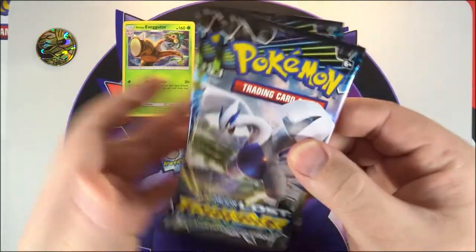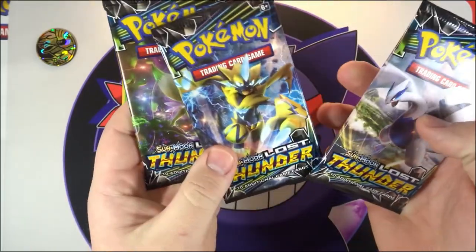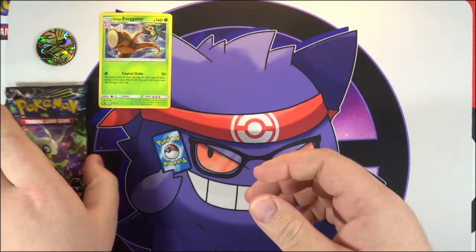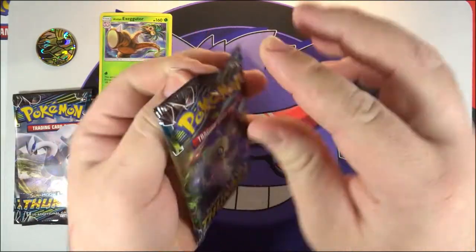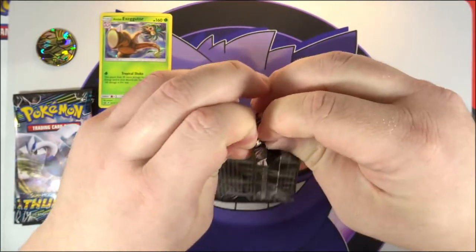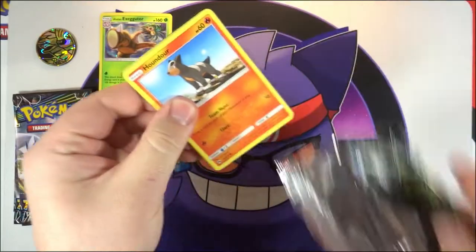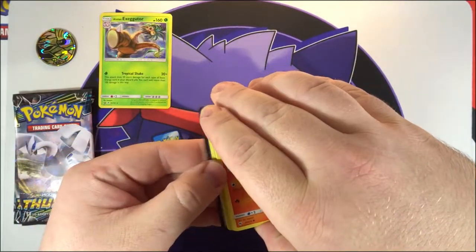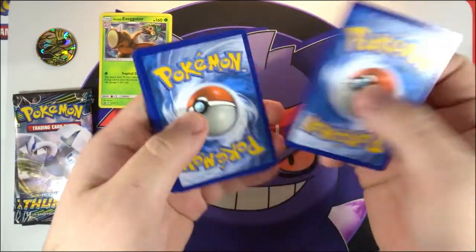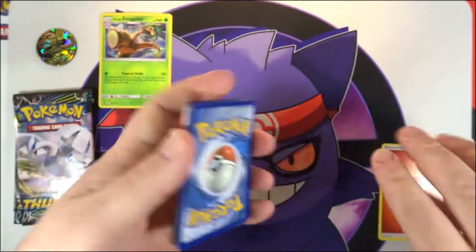Now let's go ahead and jump into our three packs — we've got a Lugia, a Zacora, and a Celebi. Starting off with the Celebi, hopefully we can actually pull something. I have pulled nothing but two hollows and a prism from this set so far. I haven't opened too much, so it's not crazy that I haven't pulled anything yet, but we've got to get at least something from this. Got a fire energy there.